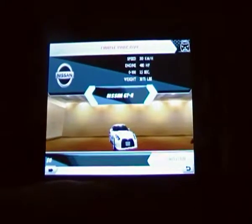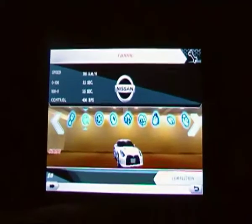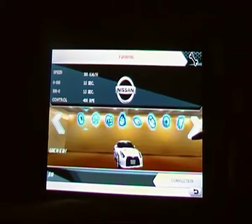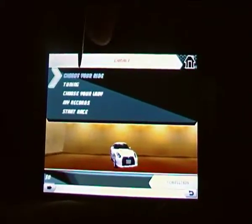I'm going to go for the Nissan. You can tune your cars, but most of these options are only available when you complete different stages of the career. It's not even telling me what they are — oh, tyres! I can change my tyres, and also the colour of the car. You can choose a lady — you can have Sandra, Michelle, or Julia. Apparently they affect your game. You can also view your records, which I don't really have many of.